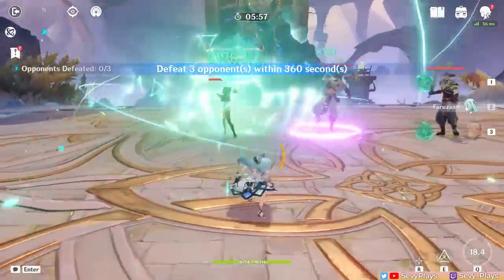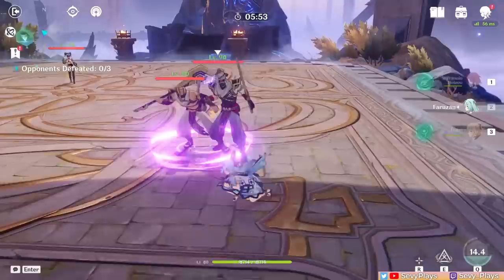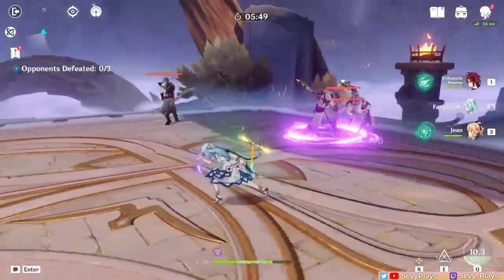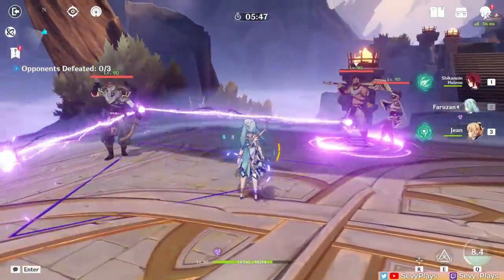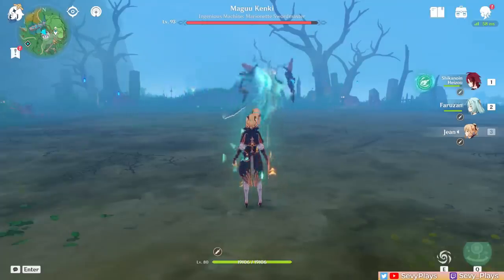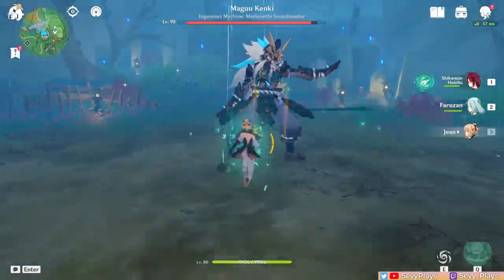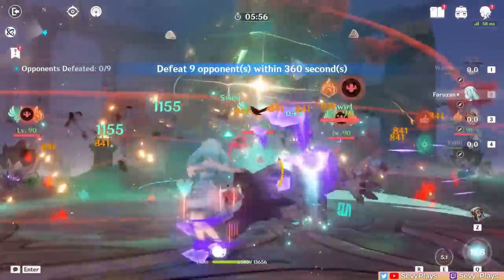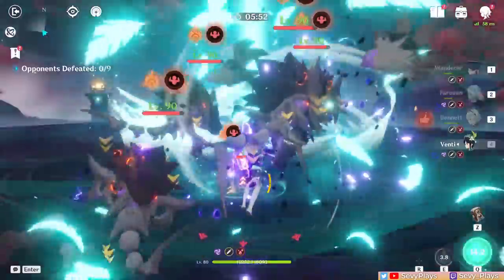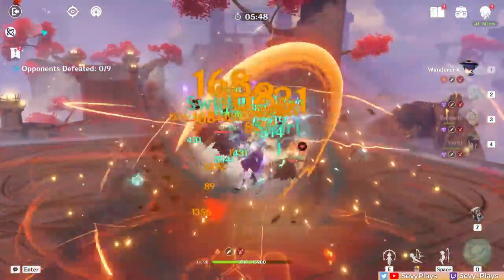Your character doesn't have to follow the pulses to maintain the Anemo damage bonus buff, since you can still get the effect from a wide range around the polyhedron. However, it's not the same for enemies, since they need to be in the pulse's AoE. This can be a problem if enemies leave its area too soon, meaning less damage. Teammates with better crowd-controlling utilities, like Anemo or freeze units, might be able to help with that, and her constellations can also help.